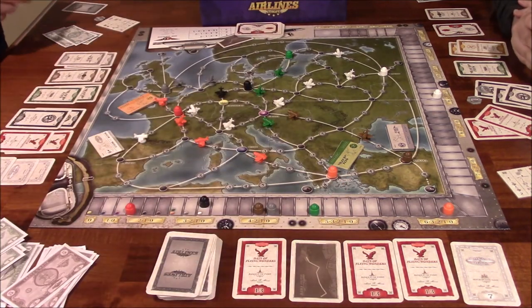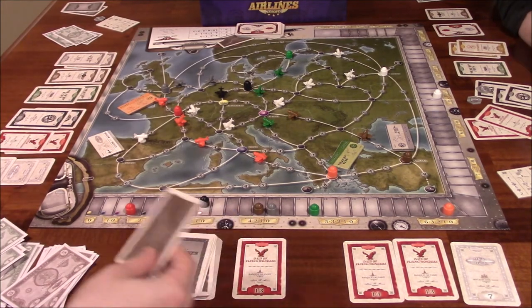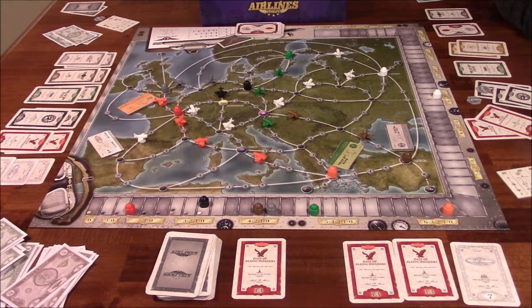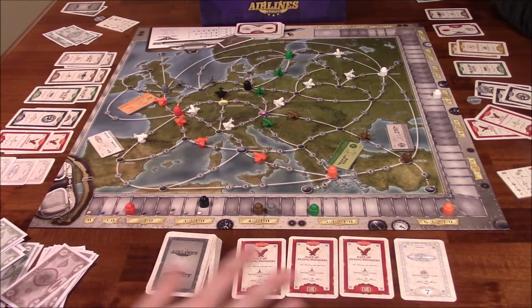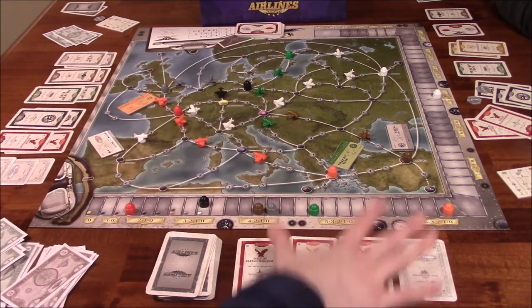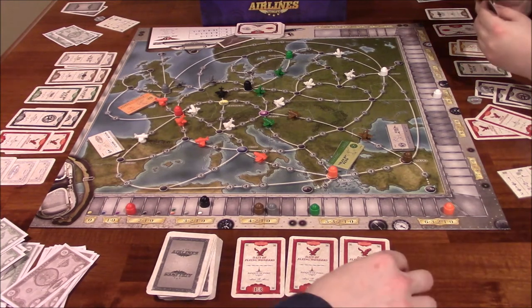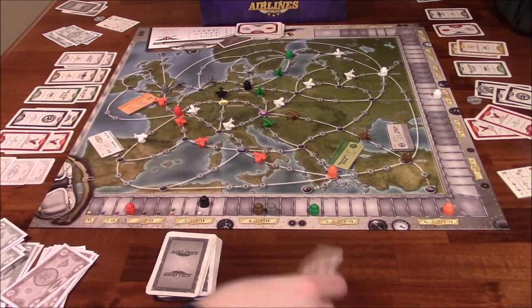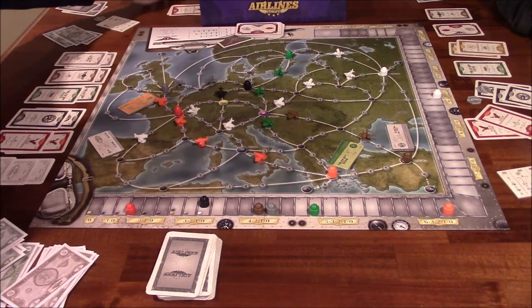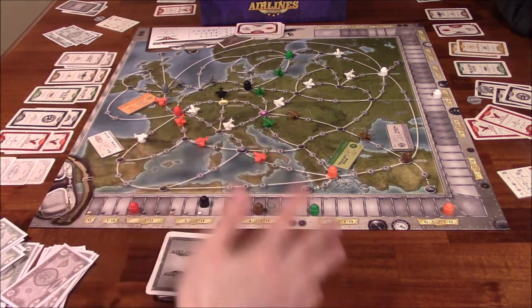A scoring card comes up — it's time to score! Following the rules, each player gets to choose one face-up card before the rest are discarded to the fake player's pile. Ida takes a white card and Vince takes a red. Then they look at each airline color. For red: both players have two — in case of a tie, the victory points for those positions are added together and split equally, rounding up. So each player gets one victory point for red.